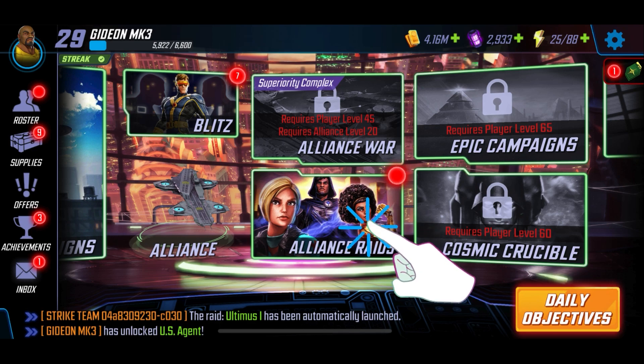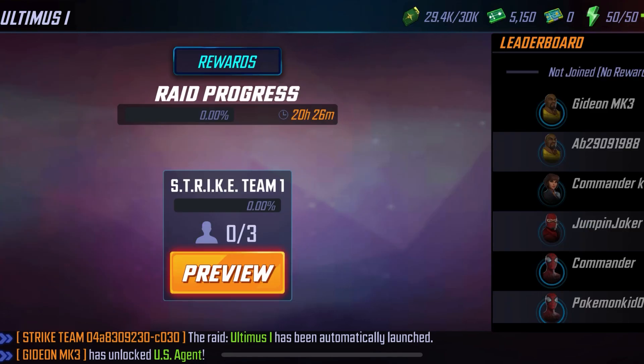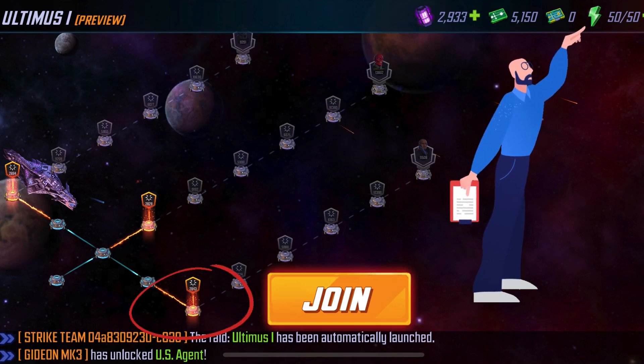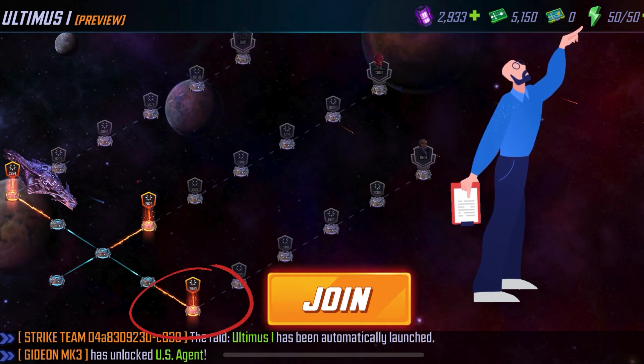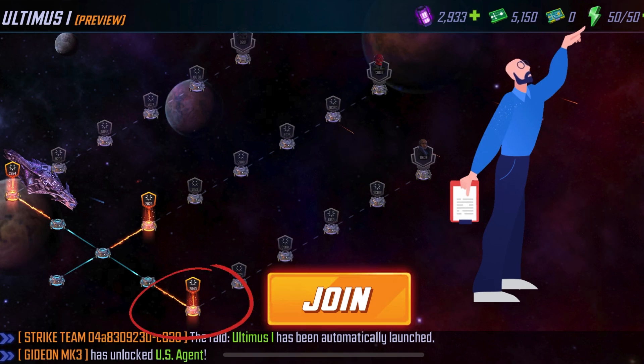We've unlocked Raids, which is one of the daily priorities — very important. You want to make sure you accomplish them every day. Initially, Ultimus 1 is the only raid you have, and it has difficulties from 1 to 5 as your account grows. Right now we have Strike Team 1 and the characters you have will be sufficient. Click the preview button to see what the raid looks like — it's like a little maze, each person goes up a different path. The raid energy in the upper right-hand corner costs 10 per node attempt; over 24 hours it continually refreshes, helping you push further into the raid.